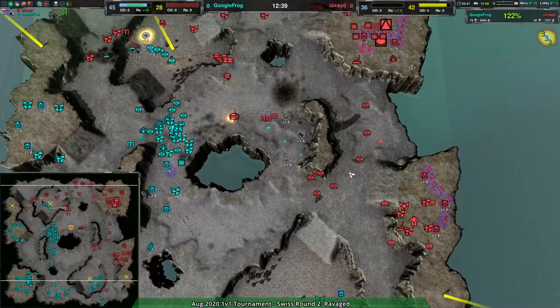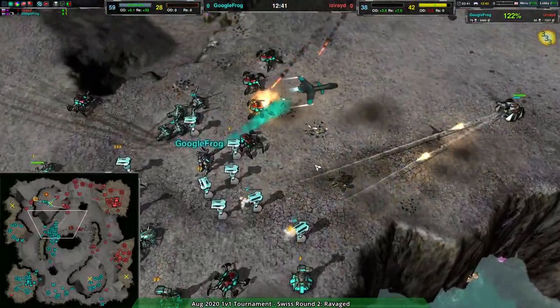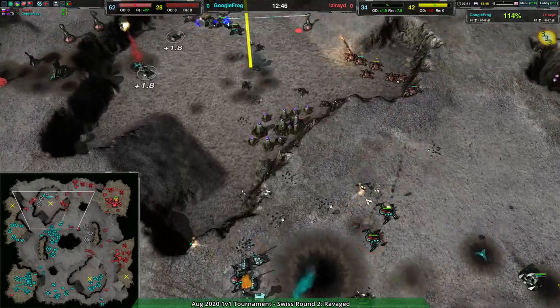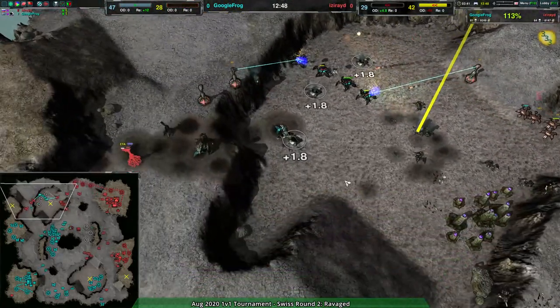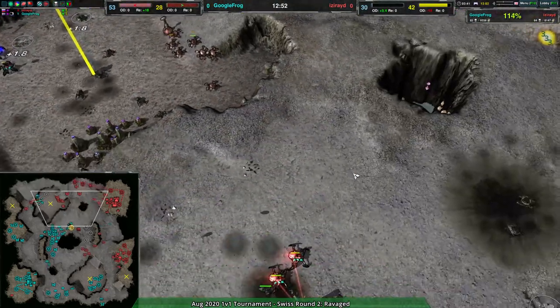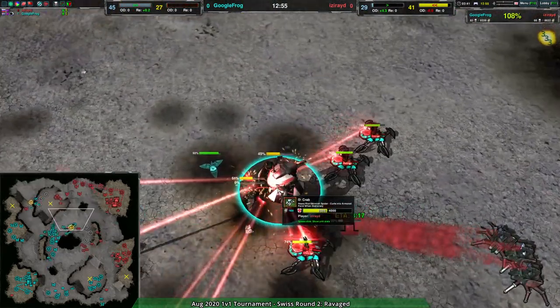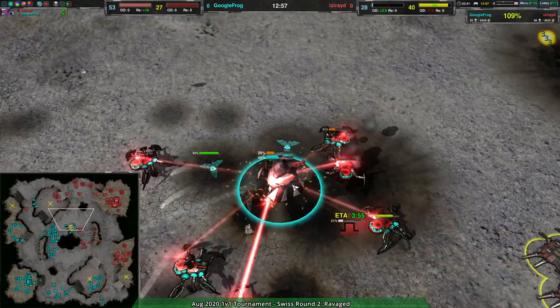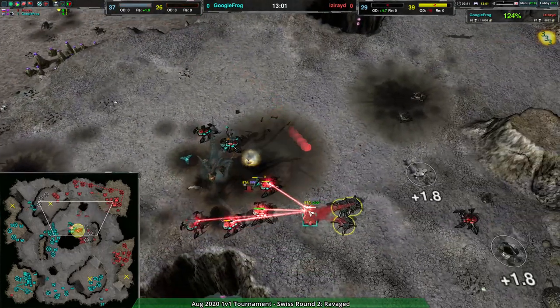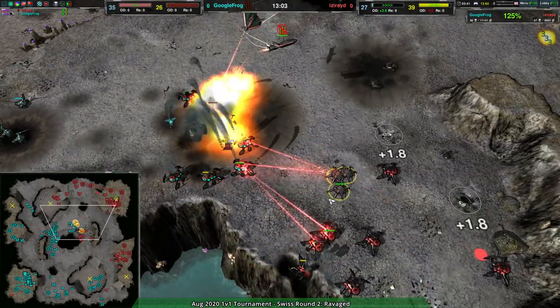That is where the ravagers and badgers come in. The redbacks take out the northwest expansion but are forced to retreat. The rest that hadn't been used to attack are able to come forward and start taking out the crab. Despite its armor the crab simply cannot survive that sheer amount of firepower.